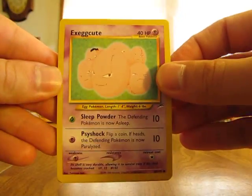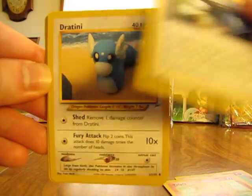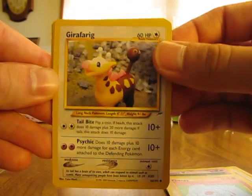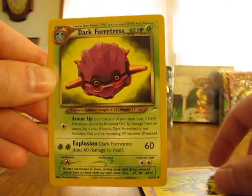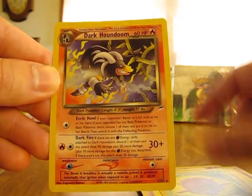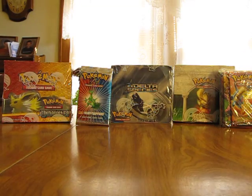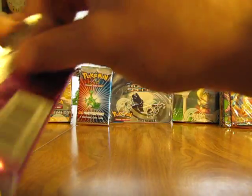Okay, so in this one we have Exeggcute, Vulpix, Heal Powder, Dratini, Unknown V, Fanby, Jirafraig, Dark Flaffy, Dark Exeggutor, Dark Fortress, and Dark Houndoom - that's a nice holographic card. So far all three of the holos I've gotten are real nice. I don't have any of those three, not the Dark Houndoom either.